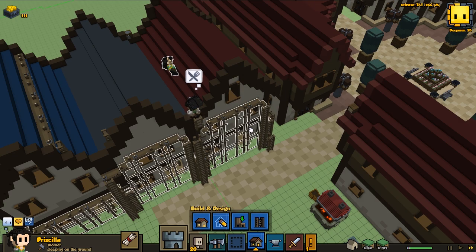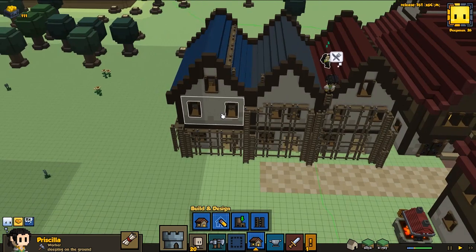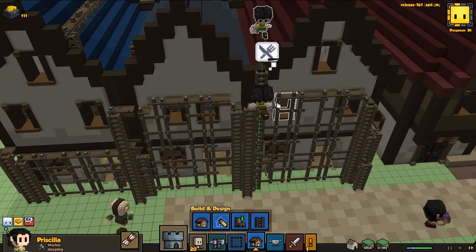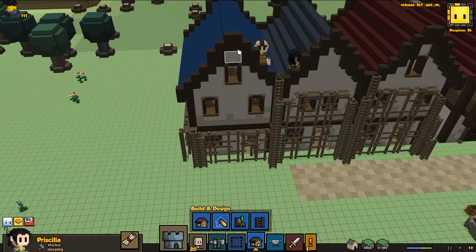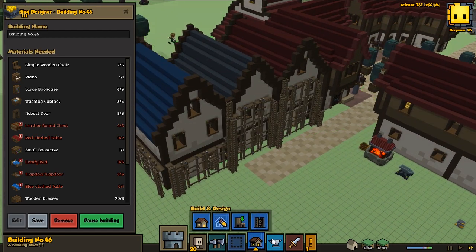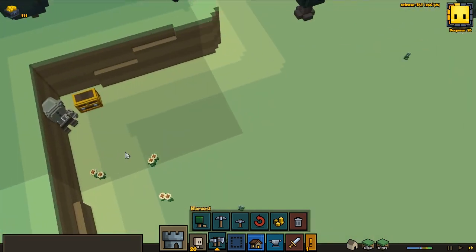I think we had a ladder here — should be able to get down. This house is pretty much done. The reason we aren't done here is they have some trouble going up to different places where we have scaffolding, and if they can't reach certain places they're not able to remove the scaffolding. Once they remove that, they'll start removing everything else. It should be done soon and then we'll start constructing the next building.